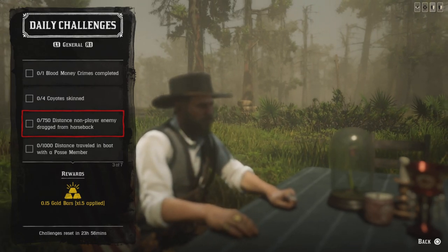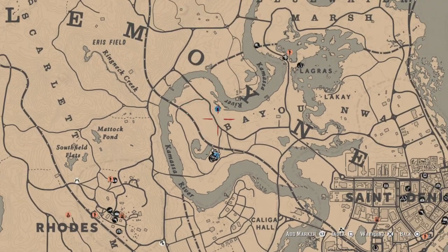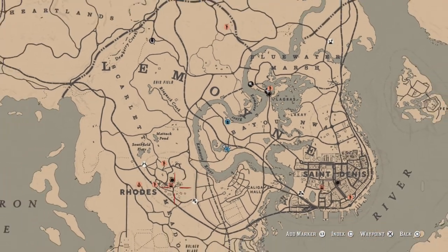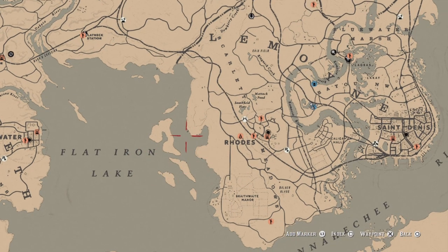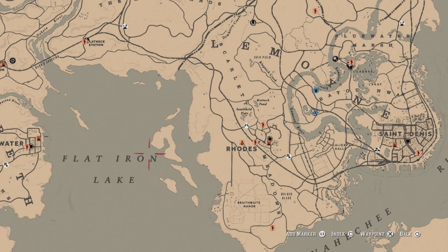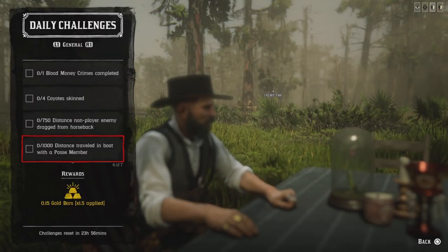For 1000 distance traveling on a boat with a posse member, I like going to grab a boat over on the Kamasi River. Go up and down the Kamasi River and you should find some boats. If you can't find them there, go over to the islands and watch the waterways. Have a posse member with you, travel 1000 feet, and that challenge will be completed.